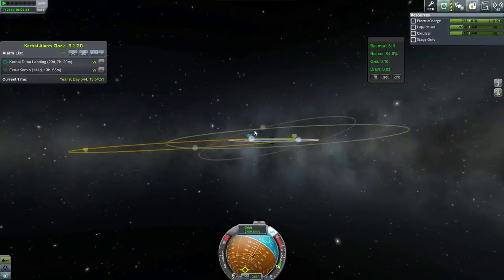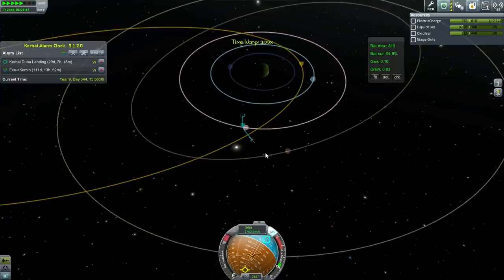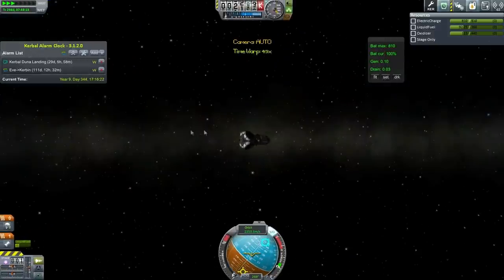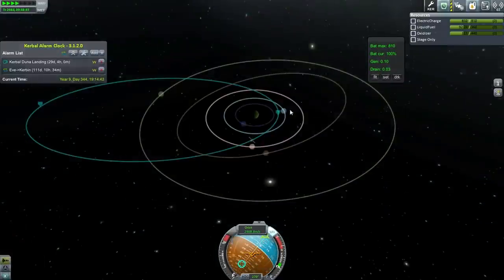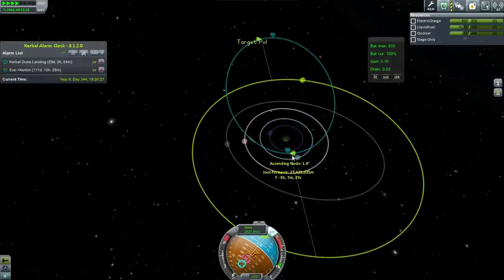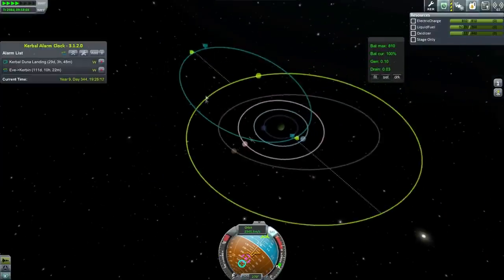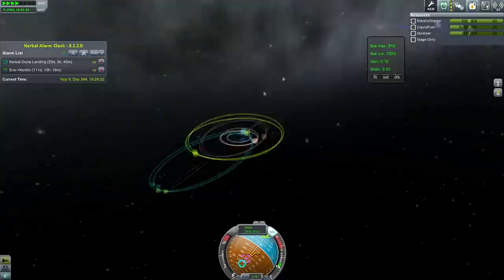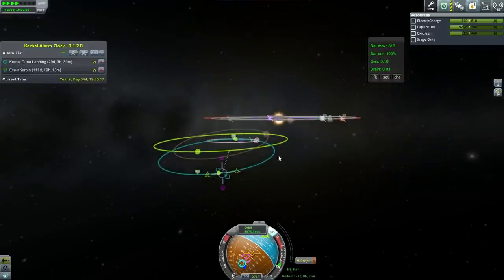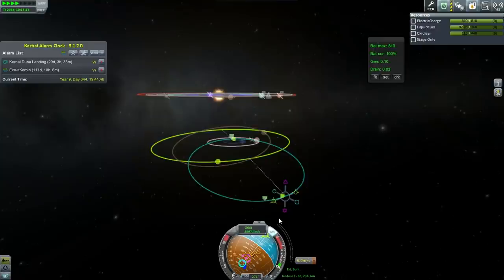Paul is the best bet. Bop is in this inclination so we're not going to hit that. Really, getting encounters with the moons of Joule is very easy — the main trick is the inclination. We're going to do an inclination change out here. Our inclination difference is only 1.4 degrees but Paul is very small. You don't want to do an inclination change close to Joule, so we're going to do one from out here. That's going to be quite a few days but we've still got time.